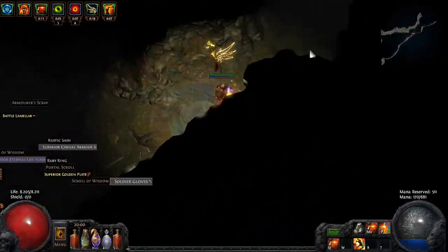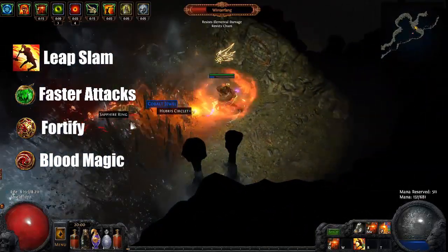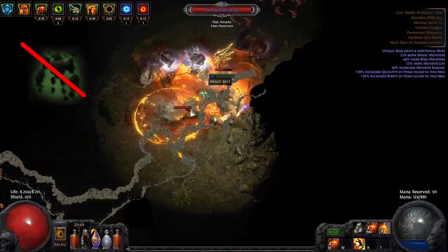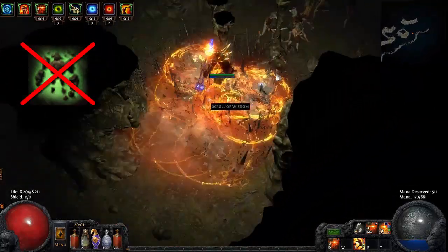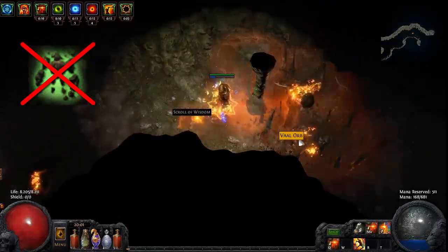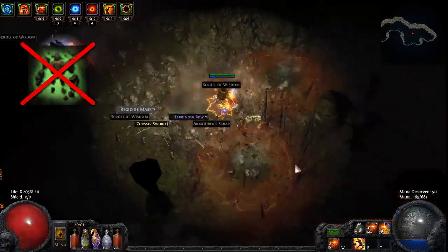Regardless of what main skill you choose, you're always in need of a movement skill. In our case, Leap Slam linked with Faster Attacks, Fortify and Blood Magic. I chose to use no golem in this build, as they are dead most of the time anyways, and with the separate boss rooms on every single map in patch 2.4, the golem pulls the boss's aggro directly onto you every single time you zone in.